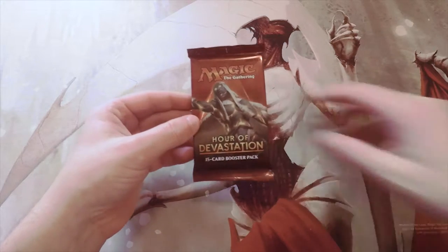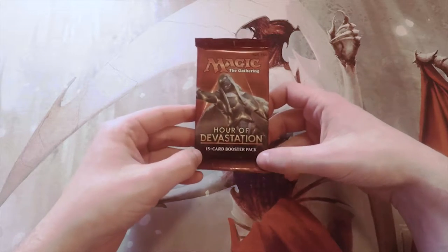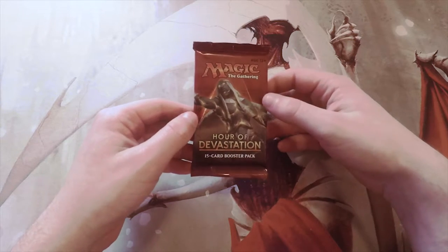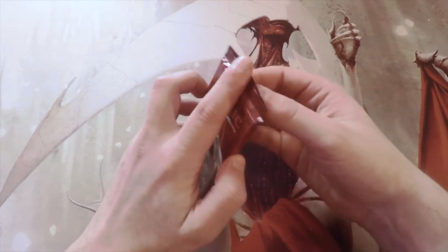What's up guys and welcome to the next episode of the Cracker Pack series. Today we are opening up a pack of Hour of Devastation, a much newer pack. Last episode we had Kaladesh and we were looking for the inventions — we didn't get them. So hopefully this time we'll get one of the invocations, which would make up for it. I really doubt it, but hey, it's worth a shot.